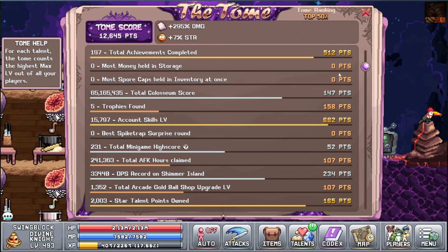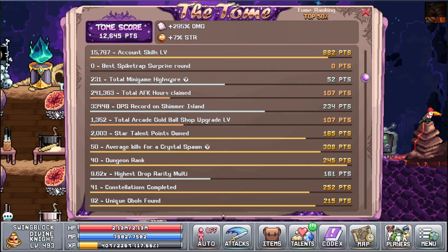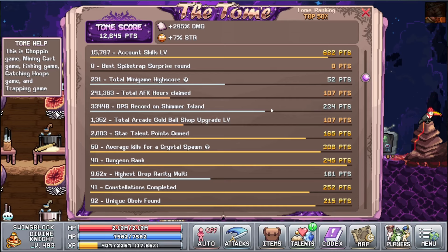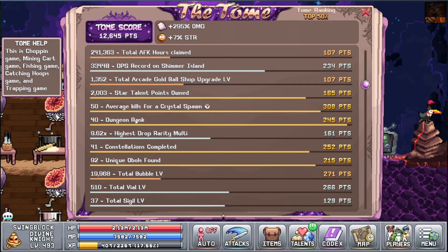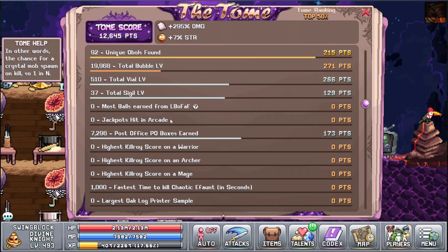That's because it doesn't save — even though I did a bunch of spike trap videos, I have zero points in that. Total minigame high score is 52 points; at least that's saved so I don't have to redo those. My mining cart high score is four and you need five for the daily — I've never been able to complete it. My dungeon rank is almost maxed out; I think 41 is the highest. Total bubble level is pretty low; I don't level them up anymore, I just let it auto level. My vial and sigil are a lot better than my bubble. I don't think I've gotten any jackpot hits in the arcade — well, it depends what the jackpot is.